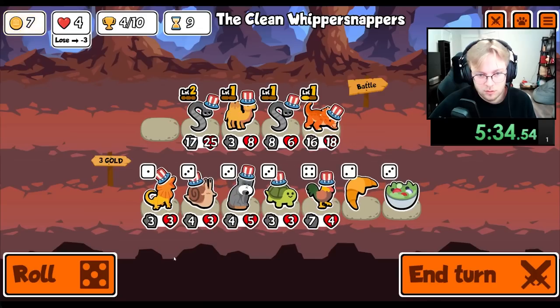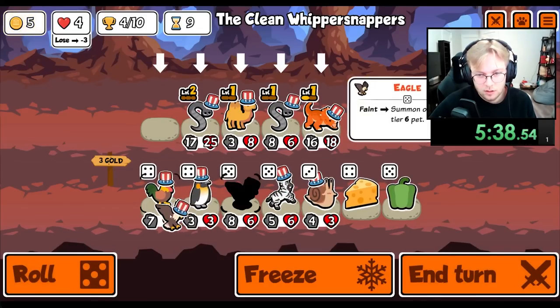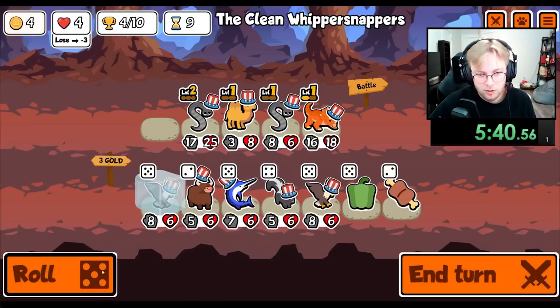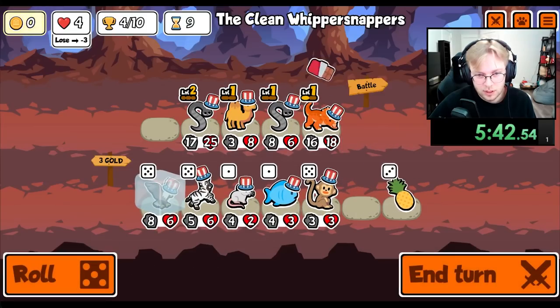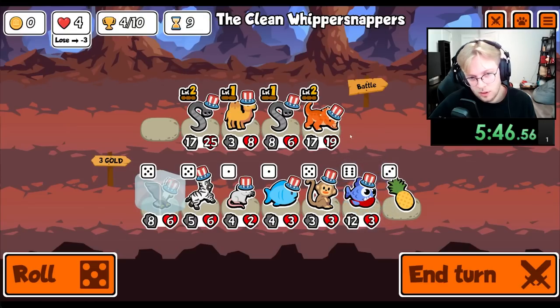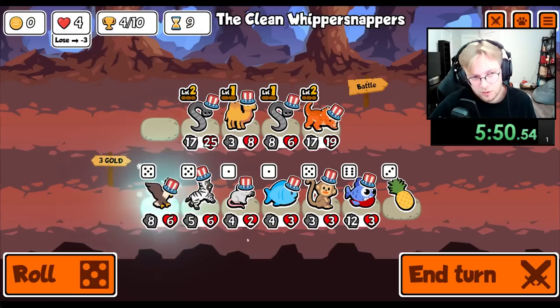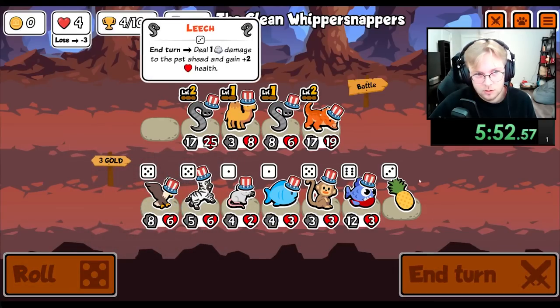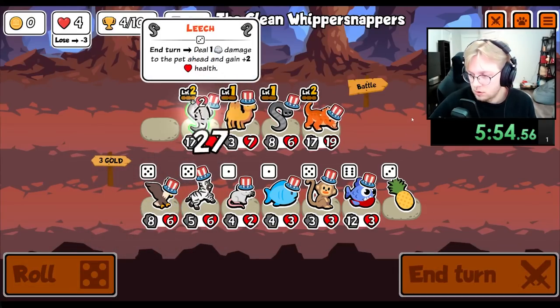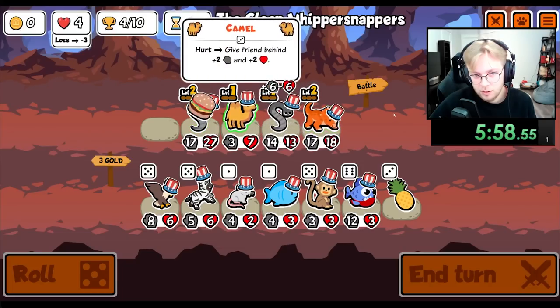We level you up if we can. I'd really like to level up the Triceratops. And then probably level up the Camel if possible. I don't know what I'm doing with the Eagle — could go Monkey. I don't really know what I'm going for.